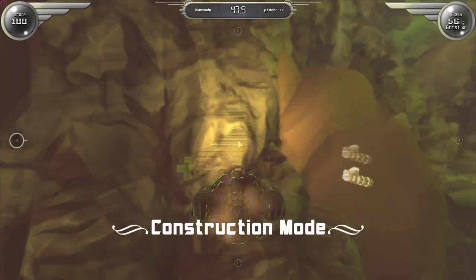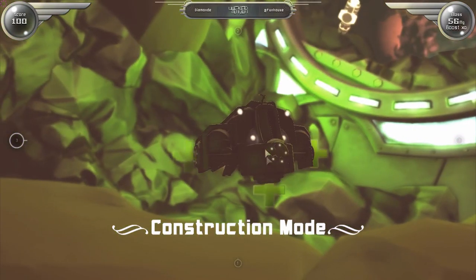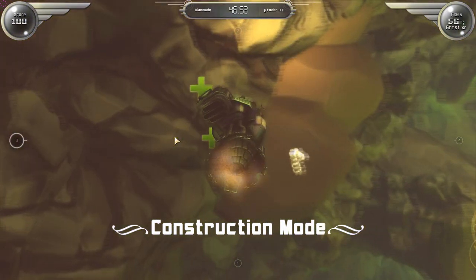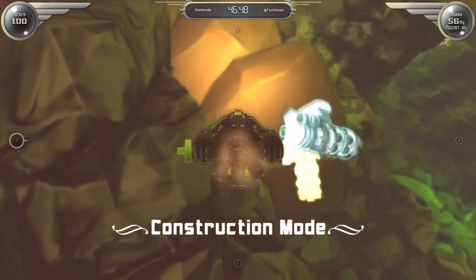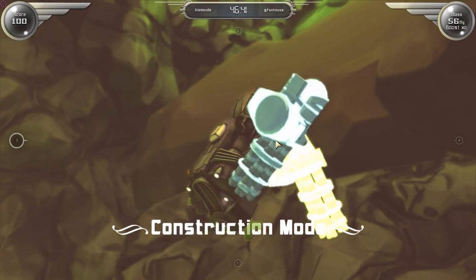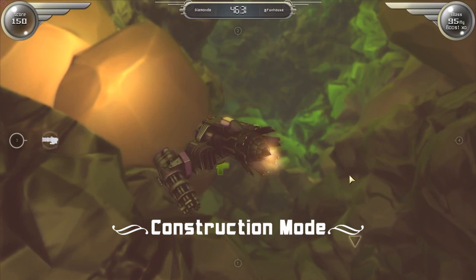The primary gameplay element in Amalgamation revolves around the construction mode. In construction mode, items from the world may be picked up and attached to your ship. Some items contain additional points at which new items can be attached. Here it is shown how you attach a mega gun weapon to your ship. As you rotate around the ship the mega gun is projected to the closest connection point, and a preview is shown to let you know where it will attach. The gun can be rotated in various ways in order to best fulfill the player's needs.